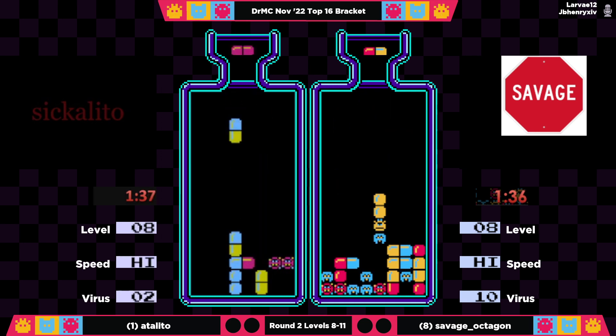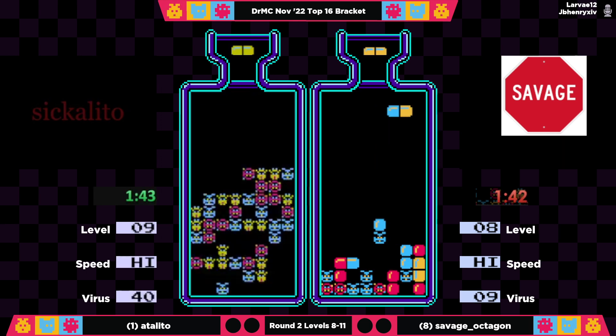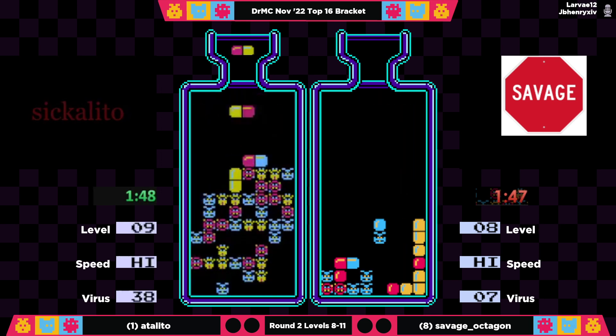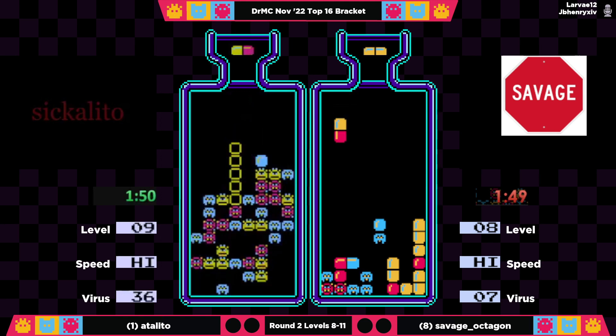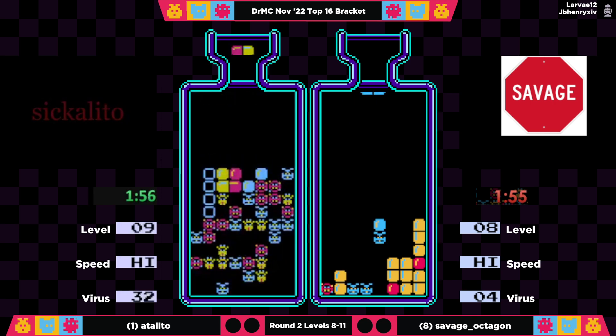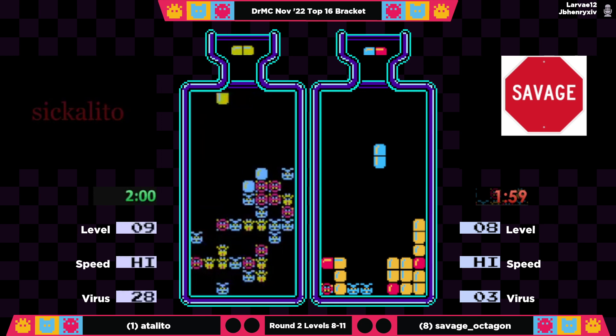Adelito's really just looking for one red pill. Savage is still working on all of those blues. I feel you, Savage — I had that earlier where I looked at my board and said, why are there so many blues here? No thank you. Adelito playing a bit of a struggle, kind of having to juggle a piece of blue garbage in column six.